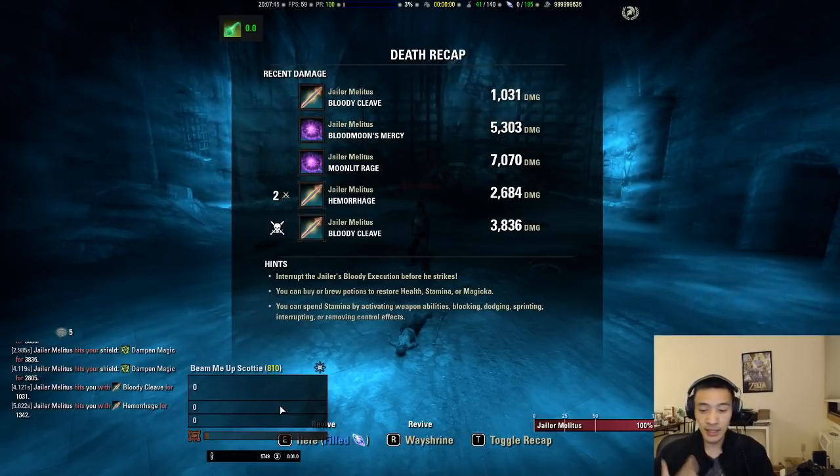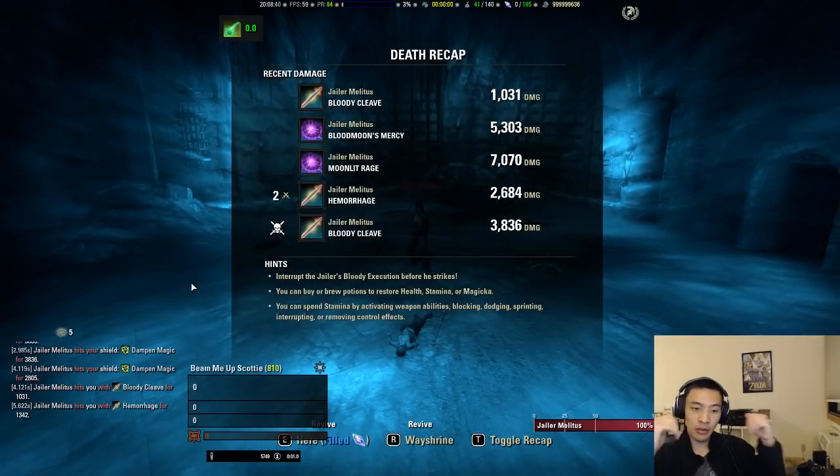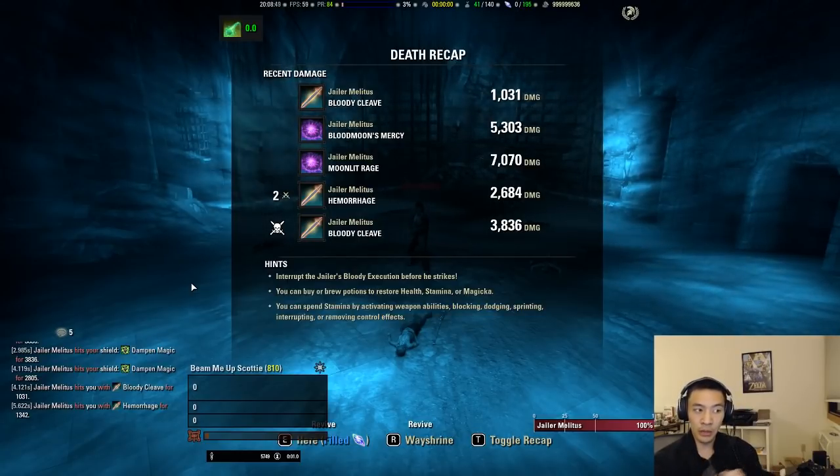Basically, if you have a hit supposed to hit you for 6k and you have a 3k shield, it'll take out that 3k shield and then take the remaining 3k from your health — no double dipping into resistances. The formula is: your base hit, multiplied by all front-loaded modifiers — maim, protection, CPs, anything that reduces damage done or dealt — then resistances are applied on top of that. That resulting value is subtracted from your shield, and any remainder is taken directly from your health.